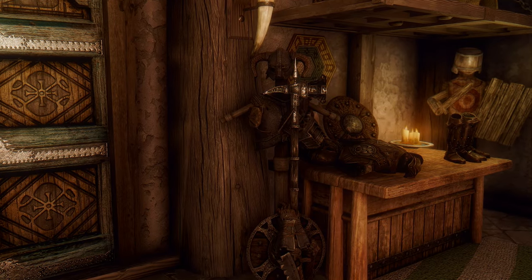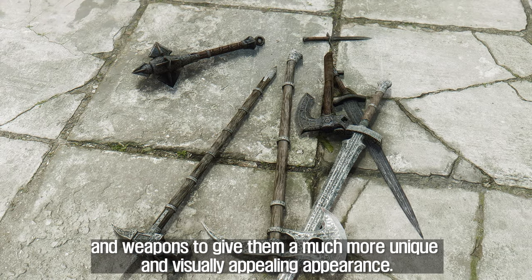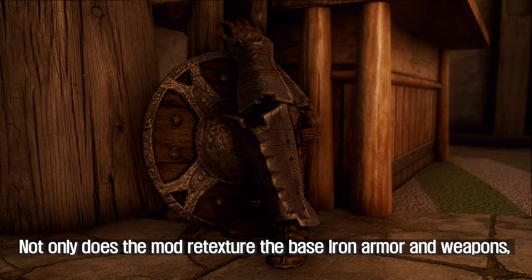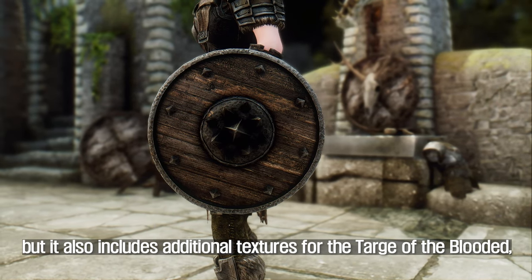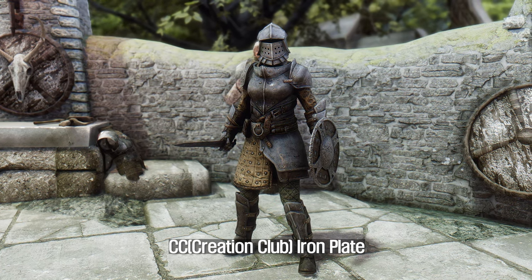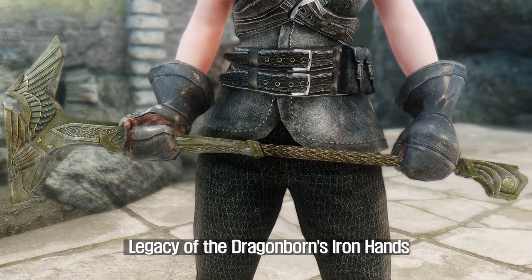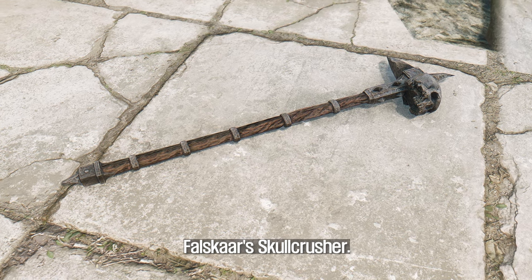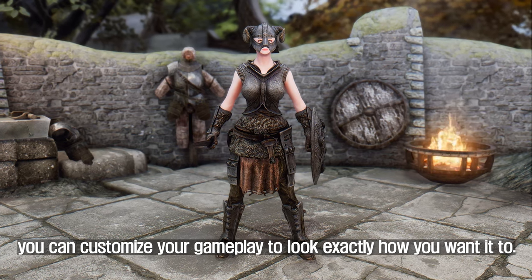The seventh mod to introduce is Iron Armors and Weapons Retexture. This mod enhances the look of the iron armor, shield, and weapons to give them a much more unique and visually appealing appearance. Not only does the mod re-texture the base iron armor and weapons, but it also includes additional textures for the Targa of the Blooded, CC Iron Plate, Amidianborn's Content Addon, Legacy of the Dragonborn's Iron Hands, Aegis Bane, Shield of Riemann's Cyrodiil, and Falsecar's Skullcrusher. With so many different options, you can customize your gameplay to look exactly how you want it to.